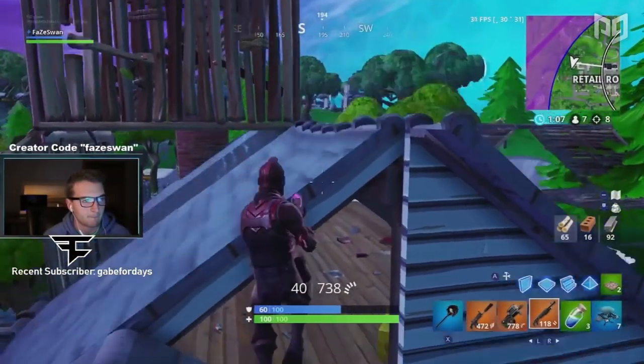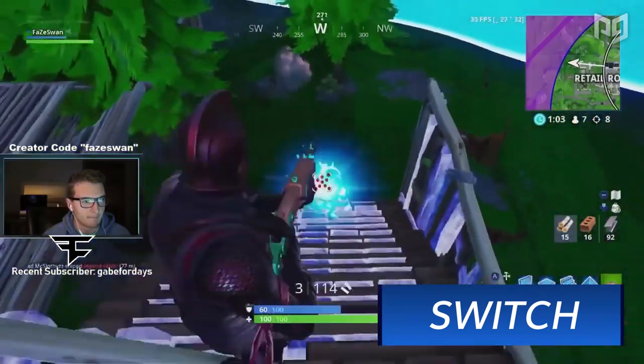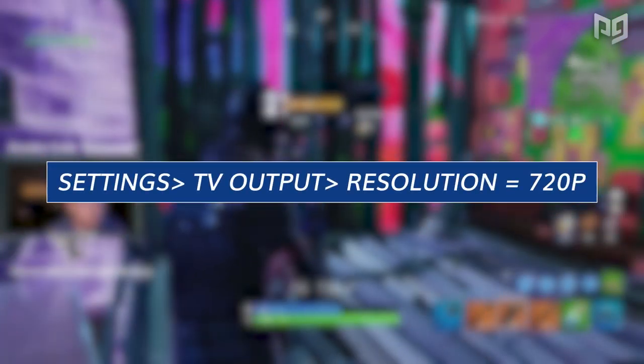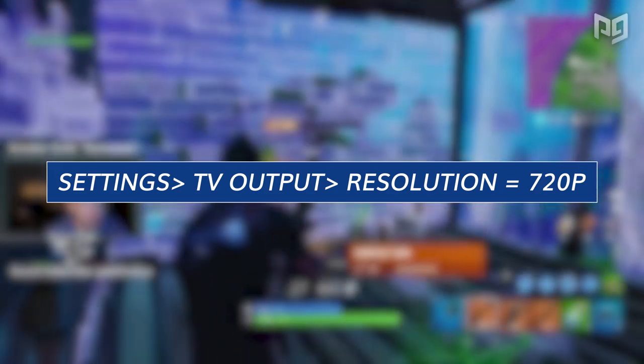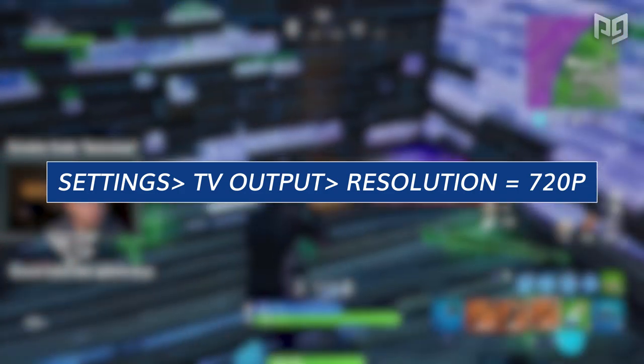As for the Nintendo Switch, Epic hasn't given you many options to improve performance. The only improvement right now seems to be lowering the resolution. On a TV, go into Settings, then TV Output, and set your TV resolution to 720p. It won't look as good, but you'll probably see an increase of at least a few frames per second.